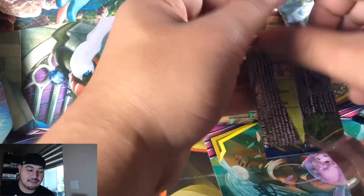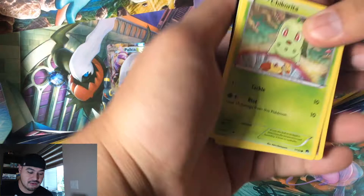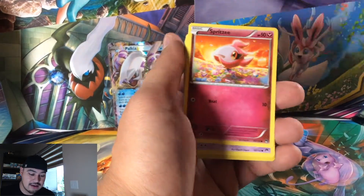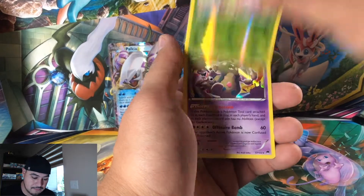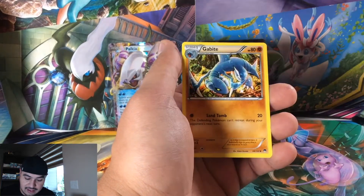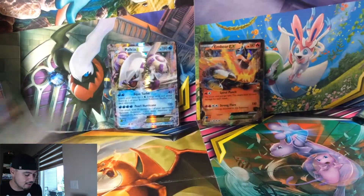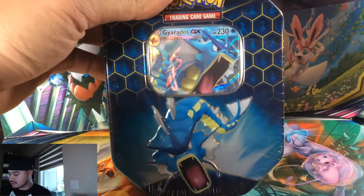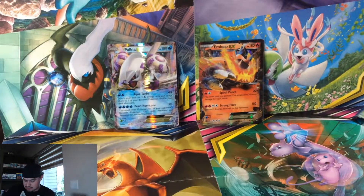What do you guys say about a little bit of Hidden Fates? I definitely would like to break into a Hidden Fates box today. A Garbodor holographic and a reverse holo Valley — we need them both. Let's get into a Hidden Fates tin — let me grab my scissors real quick.